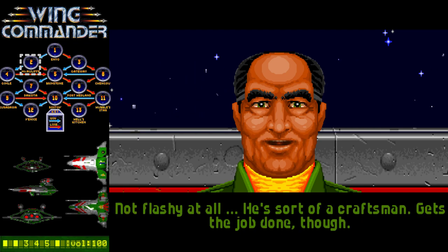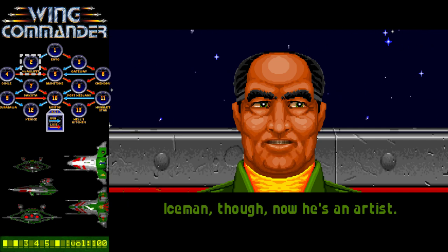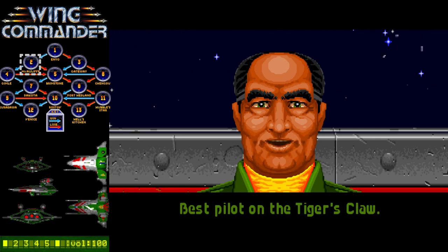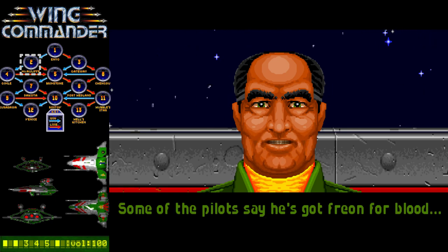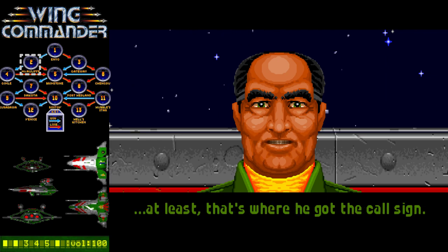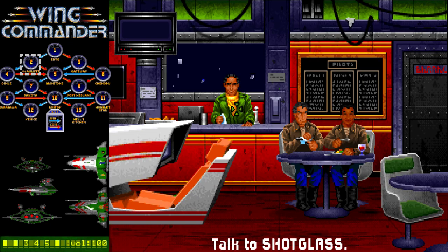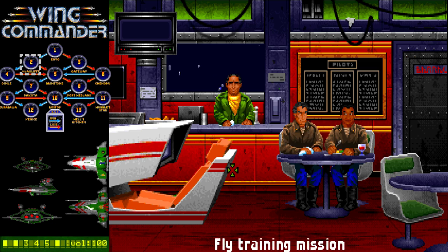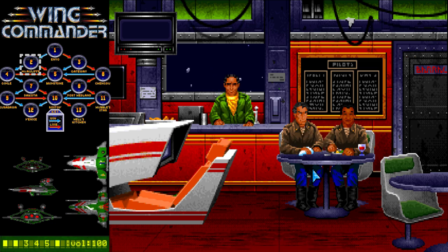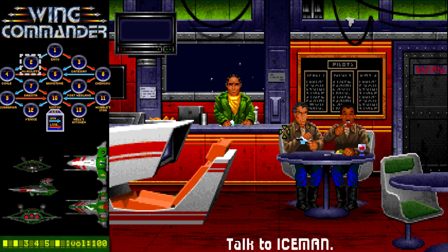Knight's a darned reliable pilot — solid shot, steady flyer, not flashy at all, sort of a craftsman, gets the job done. Iceman though — now he's an artist. Best pilot on the Tiger's Claw, lives to fly and to fight, he's totally ruthless and completely deadly. Some of the pilots say he's got Freon for blood, at least that's where he got his call sign. I expect some of these alternate path cutscenes are going to be repeats of the other side, but I'll read them out just for posterity.